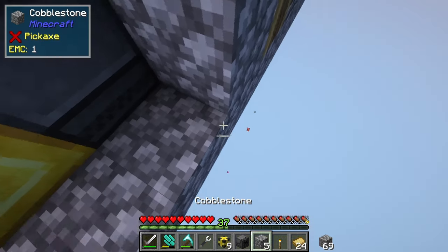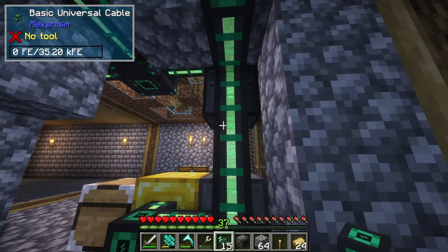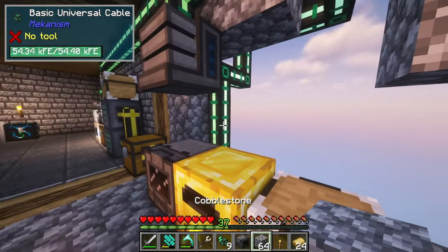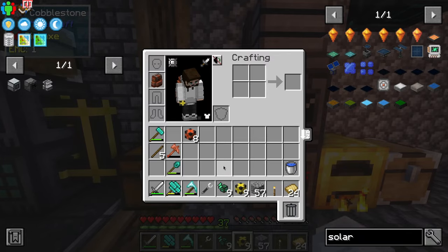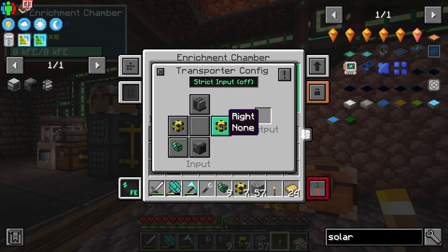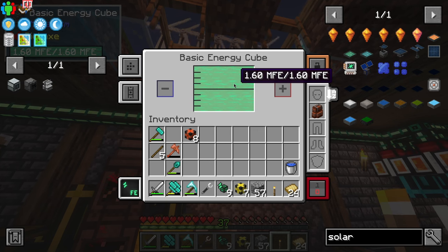I'm also going to have to rearrange this power cabling solution here because this is not working. Basically, what I want to do is lead cable out here, lead this over and plug in here behind the machines where it's basically not visible. I can chop this off and this off and connect - connect out, up, over and attach. Then all I need to do is block this off and this won't be noticeable until you do that. I set the side config - right is output as well. Then I need to set this to top is input, and it is now working just like that. And we're still making more power than we're using.